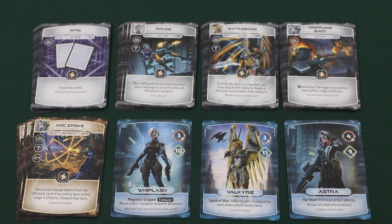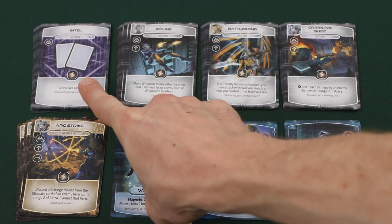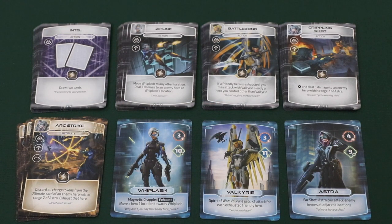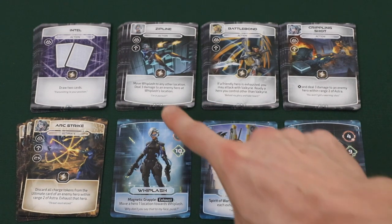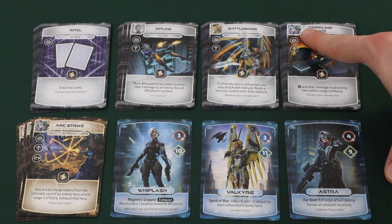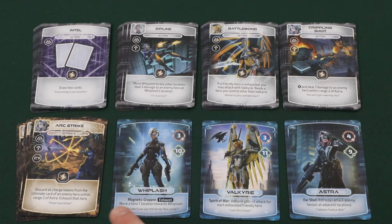Then each player will collect the basic deck consisting of two intel, two barrier, and two reposition, and shuffles them together with the power decks of all of the different characters they've selected. You can tell which cards relate to which character because it will have their portrait in the top left corner. Make sure not to shuffle the character's ultimate cards or the character cards themselves when doing this.